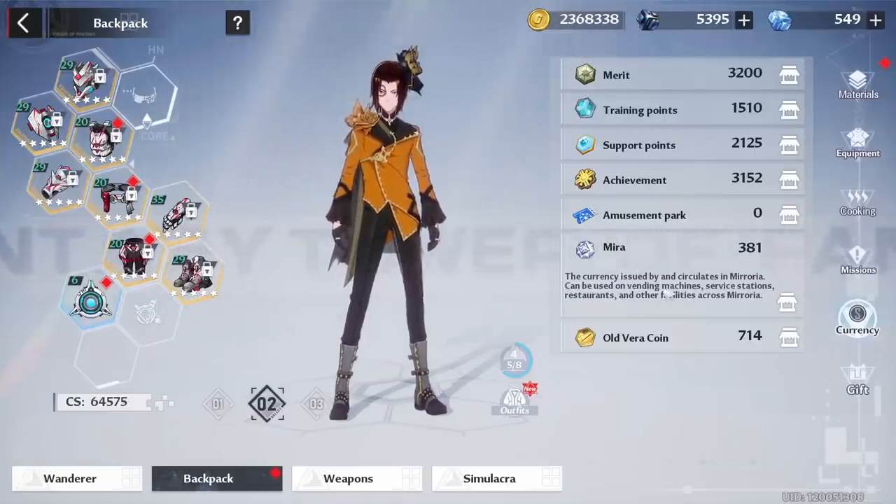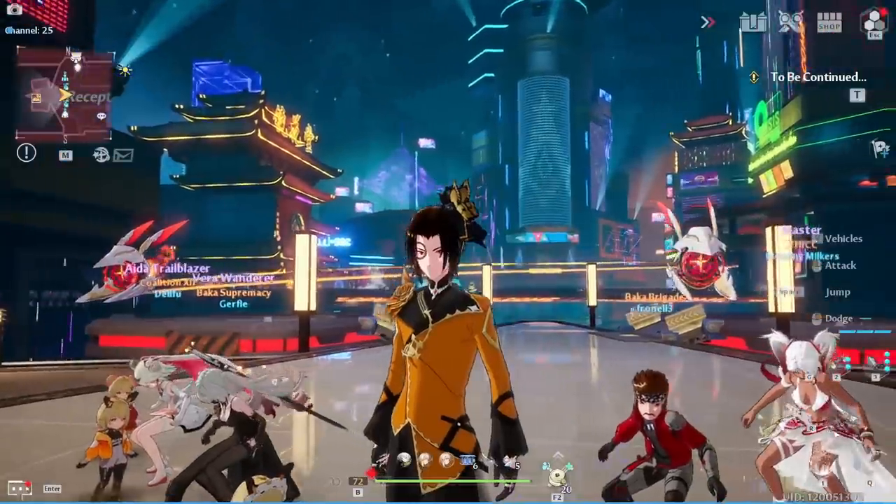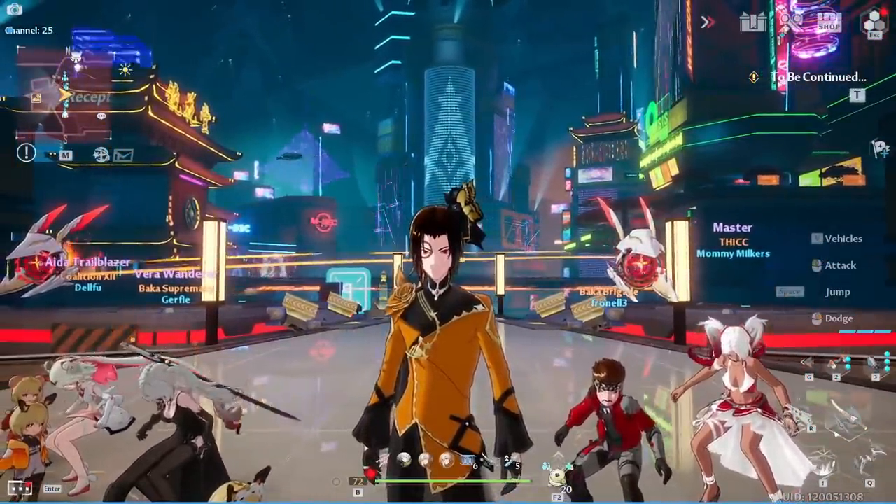Mira is going to come from opening password chests and also discovering activities on the map. This is going to be a very important currency because it's going to get you access to gacha machines that give you powerful matrix and cosmetic items, as well as items to upgrade your character in general. The next thing to talk about is the old Vera coin, which is a similar currency used within the game. You get it from doing dailies, sometimes the login bonus if you have the monthly pass, and exploration out in the world — like picking up supply pods.